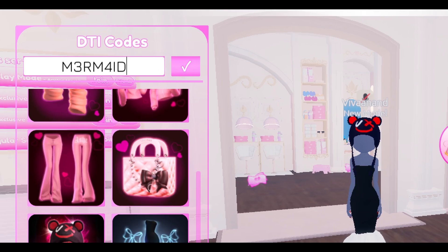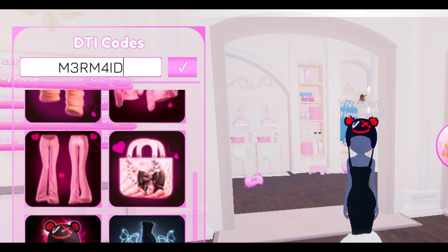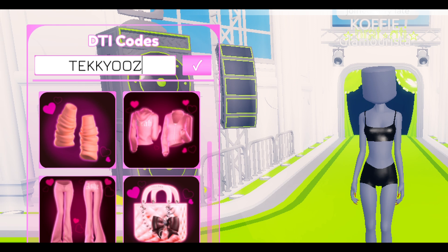The next code is MERMAID — it's spelled in short form. Using this code you will get the orange mermaid set.